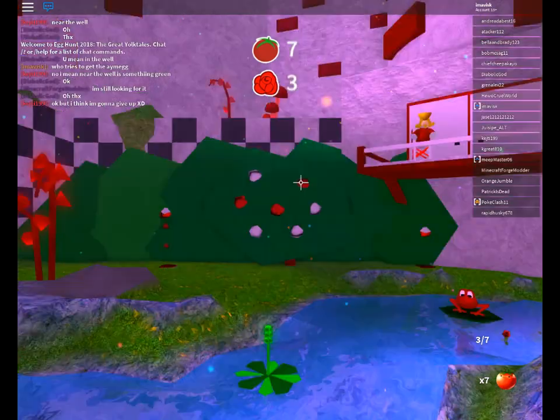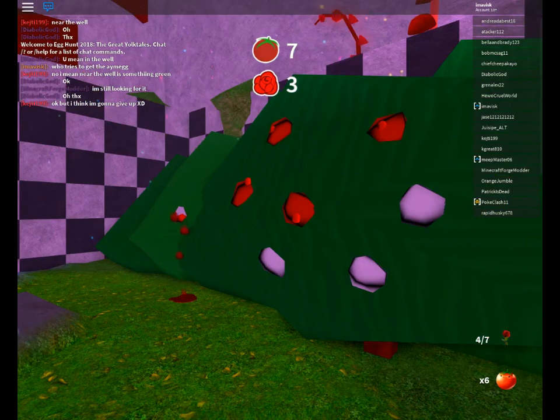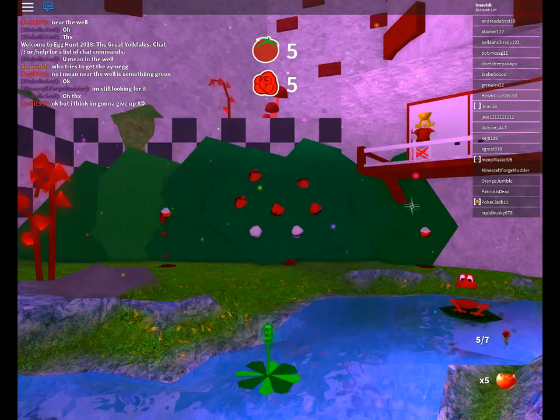Let's also go check out my other tutorial on how to get the aim egg, which I'm showing right now. As you can see, it looks pretty nice with the walk here. This is still very easy.